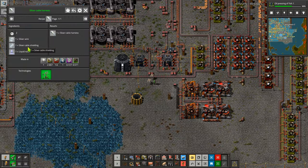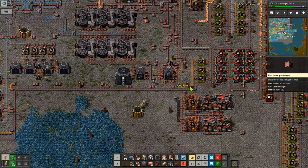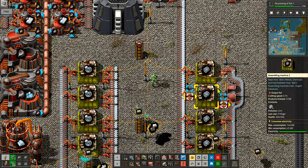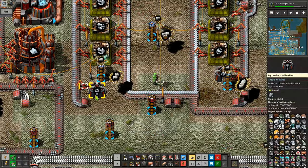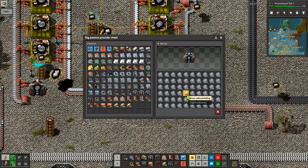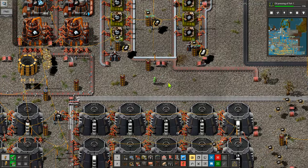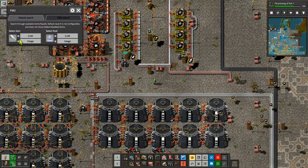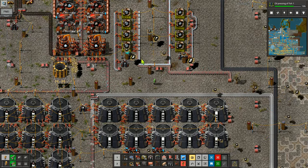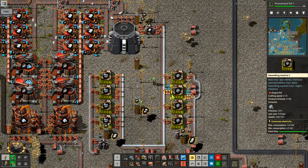To craft it I need silver wire and silver cable shielding, which is just silver plate. Silver production is coming along well — we've got silver wire on one side and silver cable shielding on the other side, so we've got all of those items being made. I just need the rubber to go with the rest of it. I need those two ingredients plus the liquid rubber.